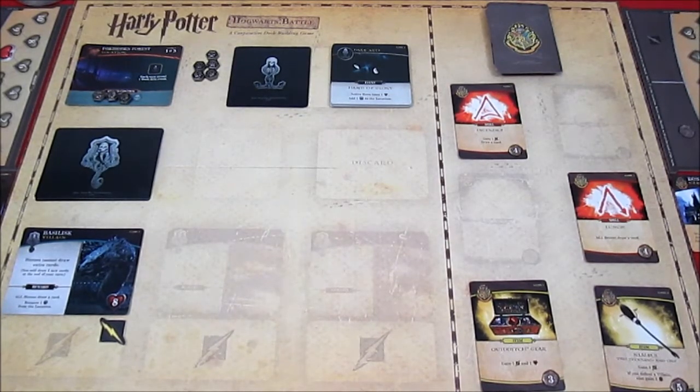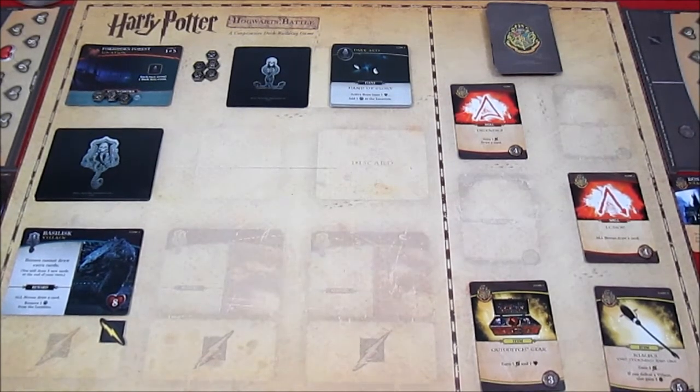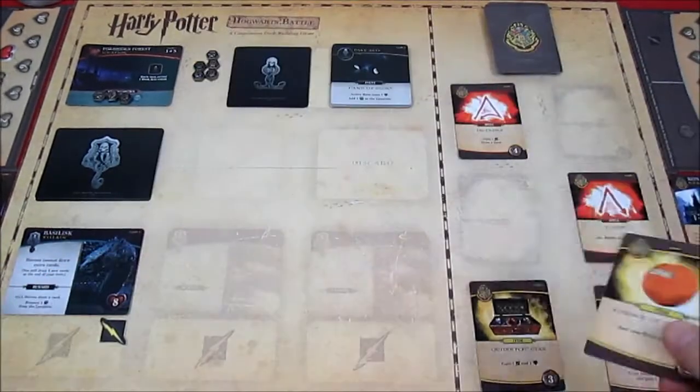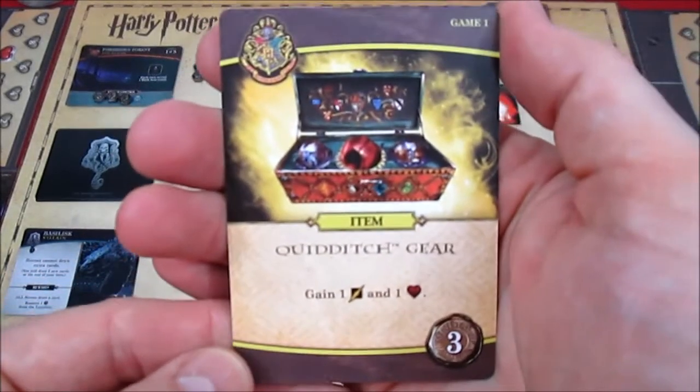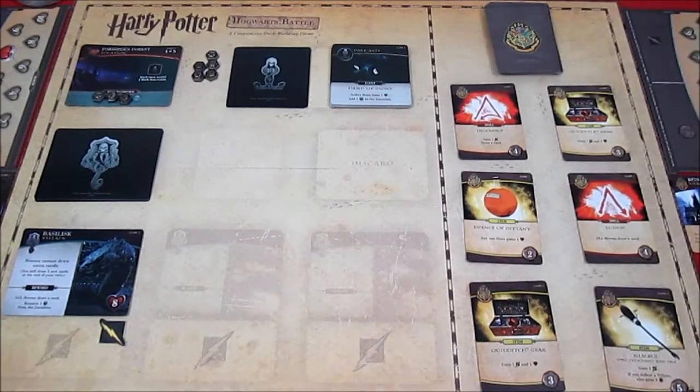Ron spends three influence to buy the Polyjuice Potion, then two influence for Essence of Dittany — any hero gains two health. The one attack goes on the Basilisk who has eight hit points. Cleanup: cards away, Ron draws up to five. Nobody has been knocked out yet, which is at least a bonus. Replace the two Hogwarts cards: another Essence of Dittany and another Quidditch Gear.